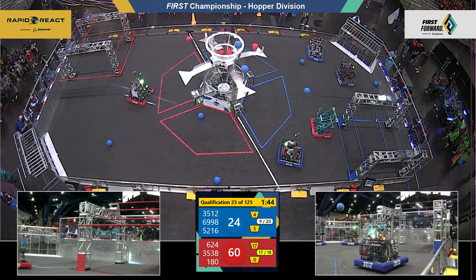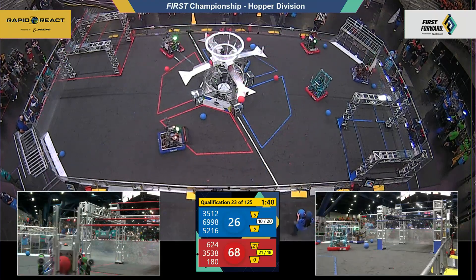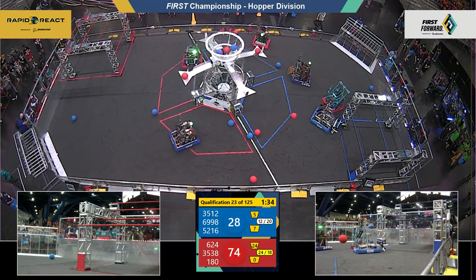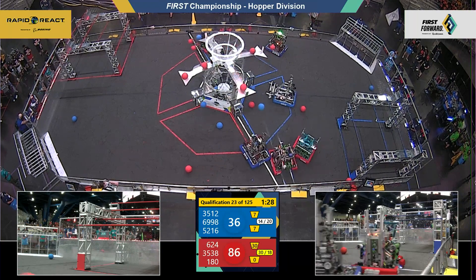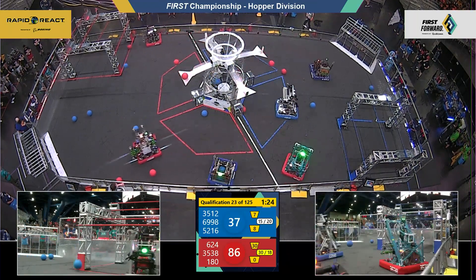Know how to shoot those cargo in there without too much spin. One thing teams have learned is that if they shoot the cargo with too much spin, it tends to bounce out. Blue Alliance making good progress towards getting that cargo ranking point. 624 for the Red Alliance Kryptonite, searching around for more cargo, on their side of the field.